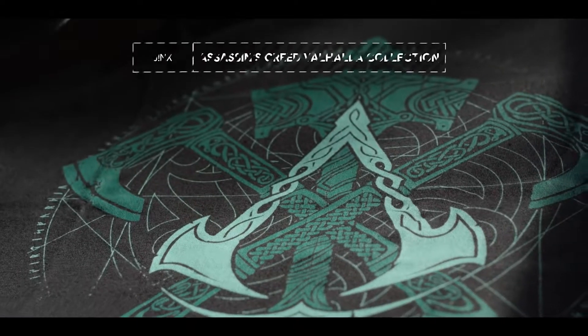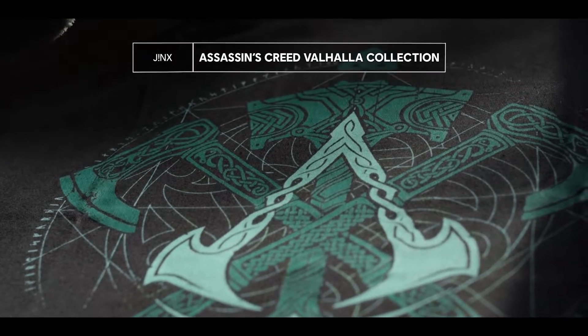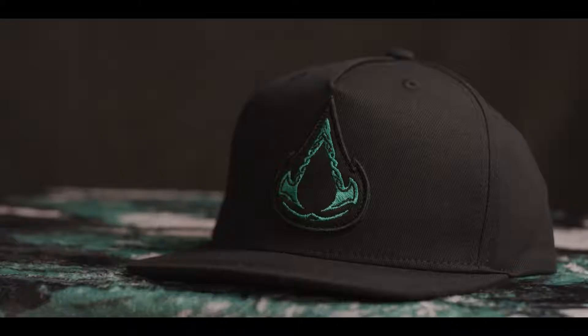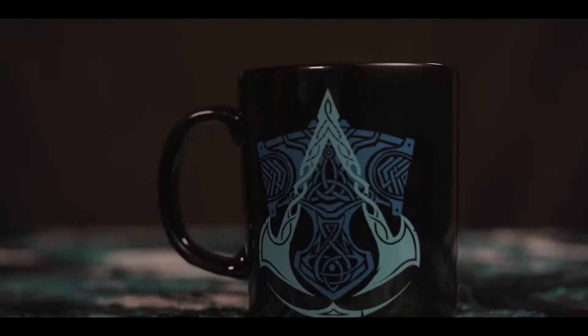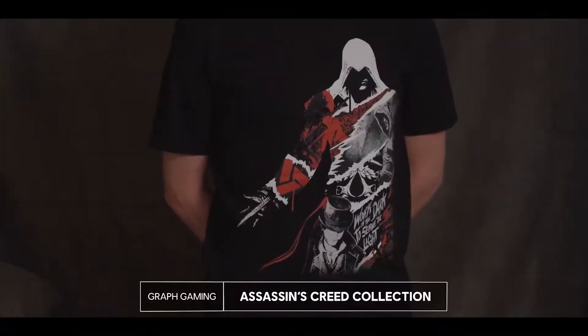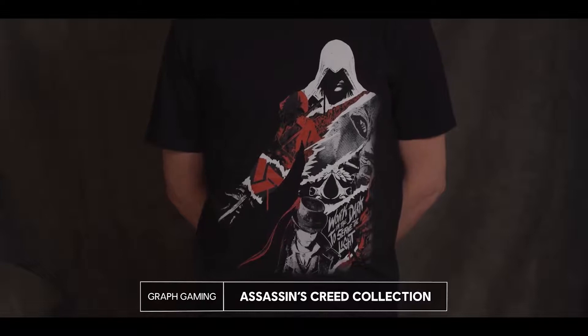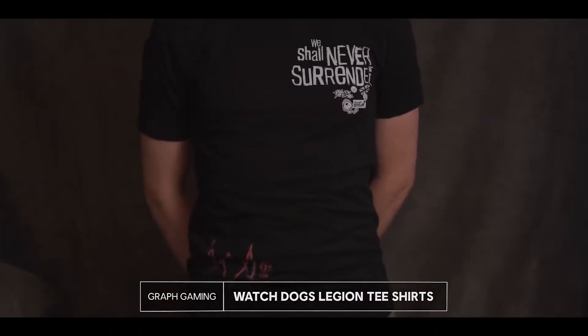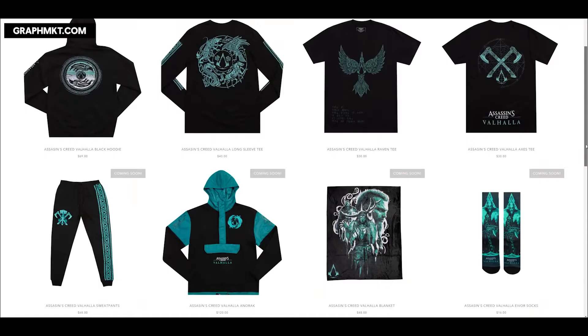Jinx also has a host of gear available in their new Assassin's Creed Valhalla collection, including an array of I've Raided Up t-shirts, a slick snapback hat, and a neat little mug that really says 'don't talk to me until I've had my morning cup of mead.' Check out Graf and their shirts to get a little more Ezio in your life, or show off your allegiance to Watch Dogs Legion. Keep an eye on their store for more.